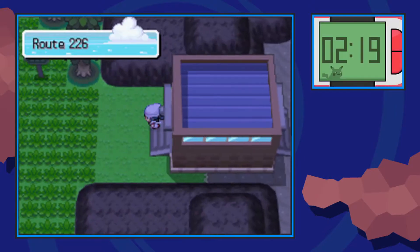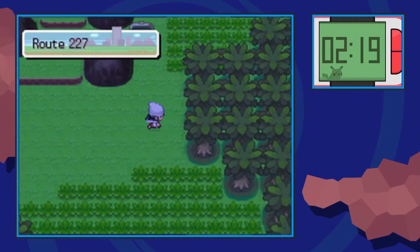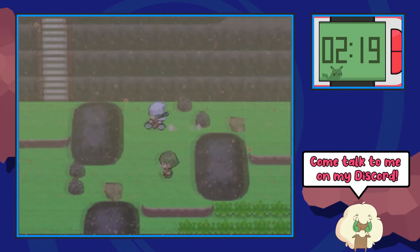You can go ahead and pass through this gate which will lead you into the small section of Route 226. Go up into Route 227 and over here you'll see this little hill that you can hop over with your bike.